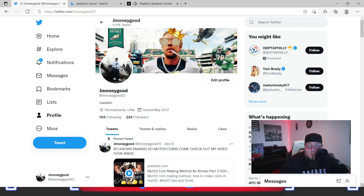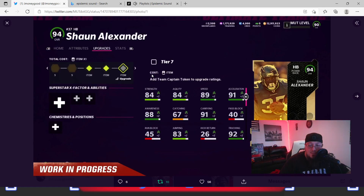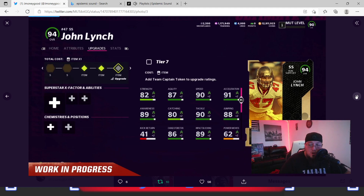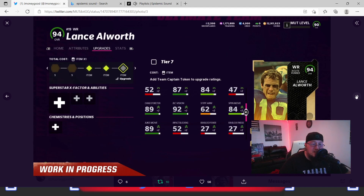You can follow me on Twitter — it's jmoneygood12. We have Team Captains coming tomorrow. Sean Alexander is looking underwhelming with 90-89 speed on a fully powered-up card. There are better halfbacks out there — go with Roger Craig or Bo Jackson. For the budget, you can even go with Barry, but I like Roger best. John Lynch is the best running back in the game — people sleep on this card. Lance Allworth reaches 93 or 94 speed with a route runner archetype, which is very important.